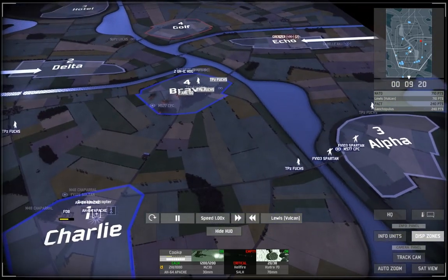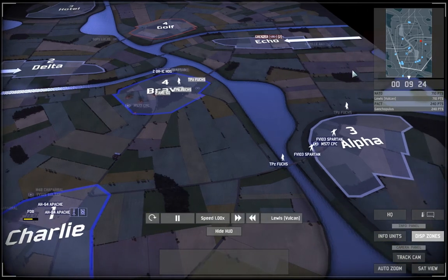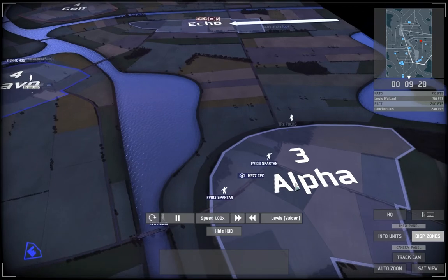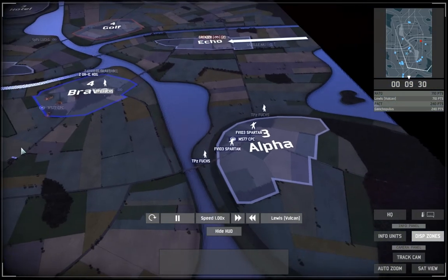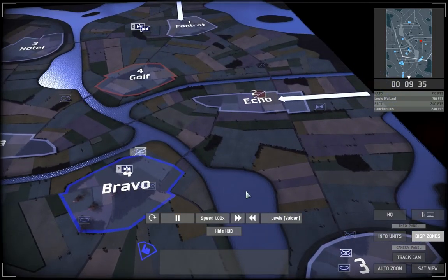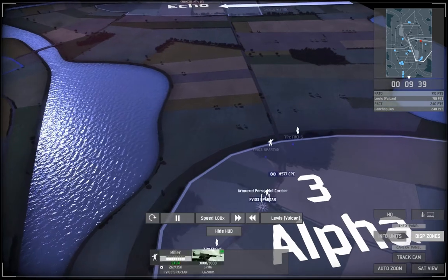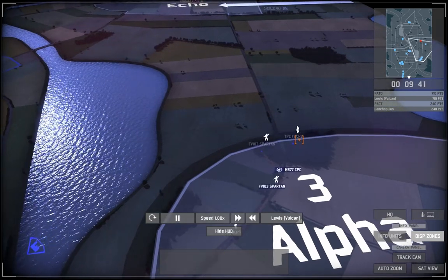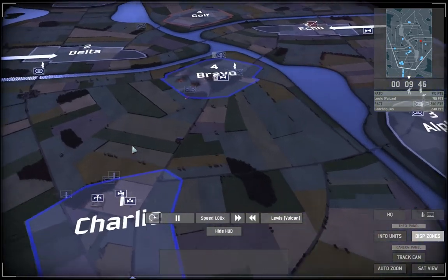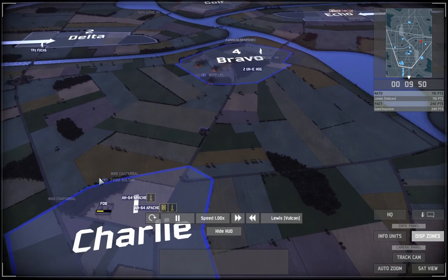Once that AA was taken care of I have to go back to reload my Apaches. I've started to move up another command vehicle into Alpha just to maximize on the points I'm getting, so I remain with the advantage throughout the rest of the game. You can see I've brought in Spartans with blowpipes and Fuchs with Jaegers just to defend. I'm only using light ground throughout this entire game.